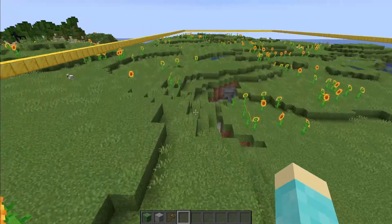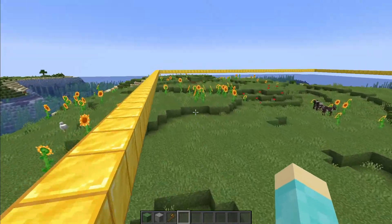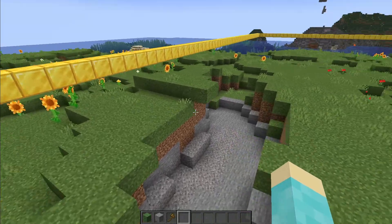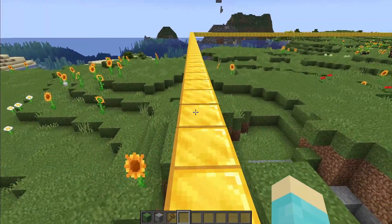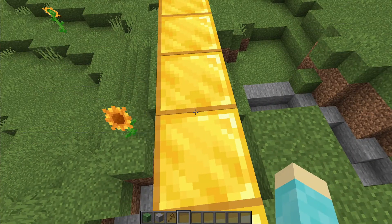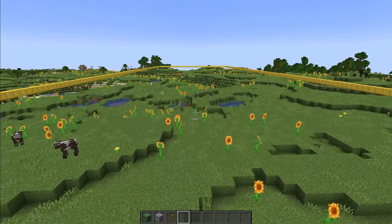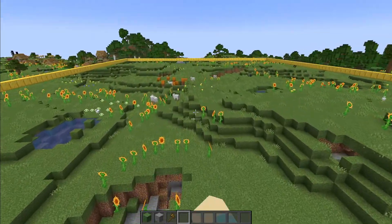First things first, what I want to do is terraform it all up to layer 75, which is this block right here. And here is going to be all the major — well, most of the farms are going to be going. So I'm going to kind of plan out where the farms are going to go. Here's about half of the farms: we have the iron farm, pumpkin, sugar cane, cactus farm, bamboo, and cobble farm.